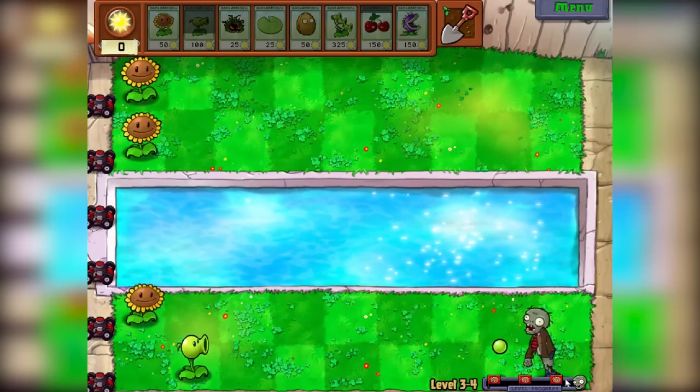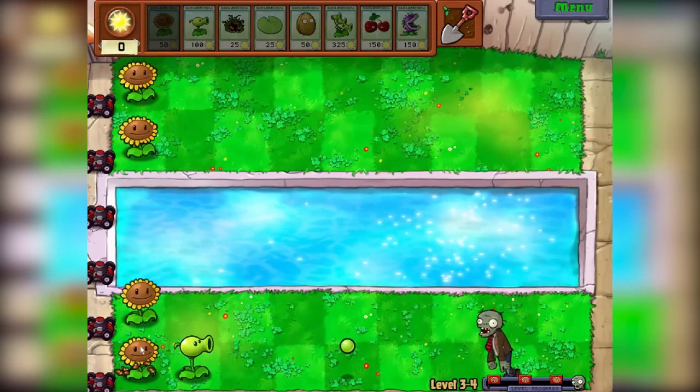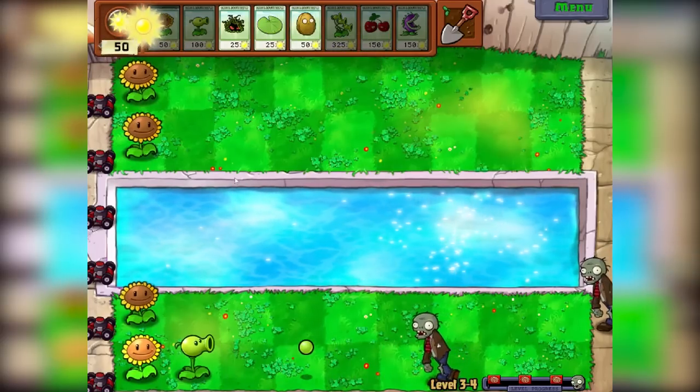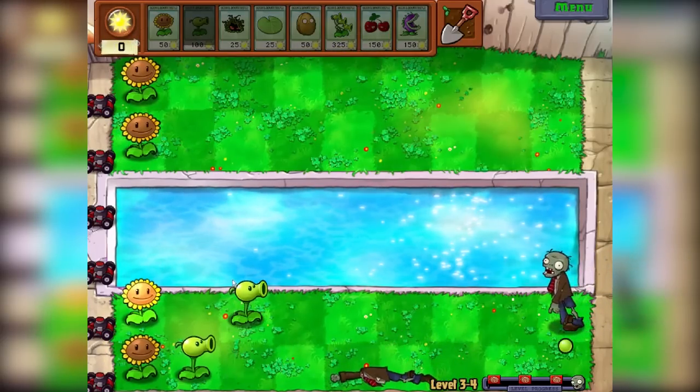There's three waves — oh my god! We might need a double layer of Sunflowers now. I think that's what we need because there's so many waves coming in. I'm kind of scared — I shouldn't be scared but I am. Let's defend this lane. There we go, perfect.